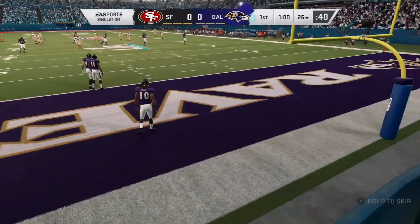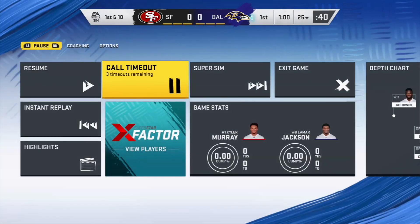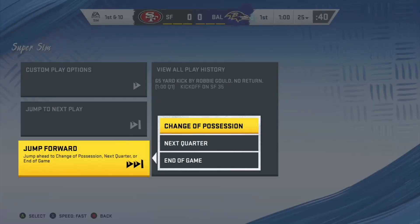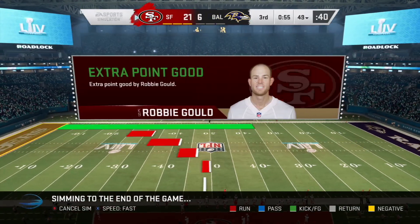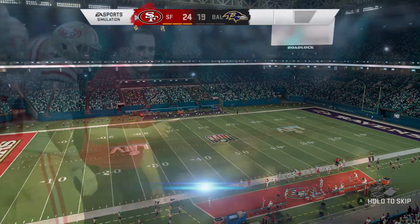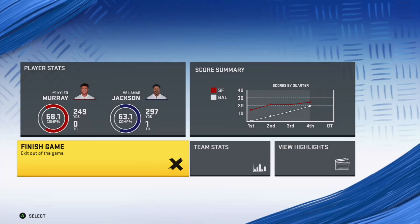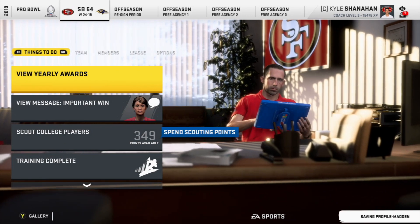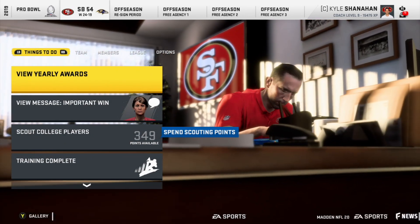After the ball has been kicked off, once the play screen pops up press Start and go to Super Sim, then sim until the end of the game. Once we've won the Super Bowl and you get back to the Coach's Room, your achievement should pop for winning an online Super Bowl — that's the Bragging Rights achievement or trophy.